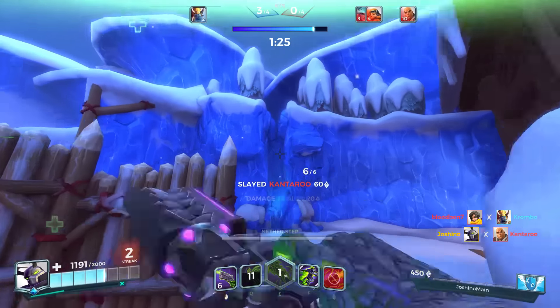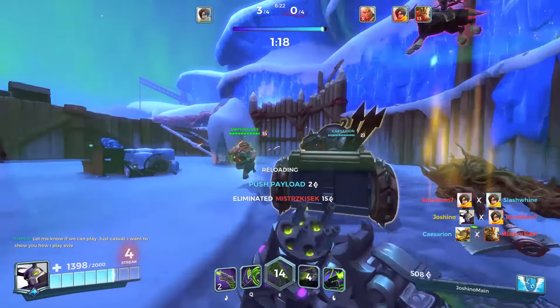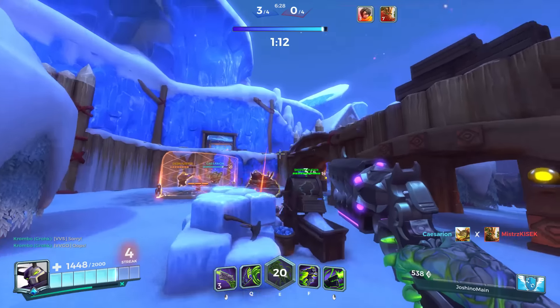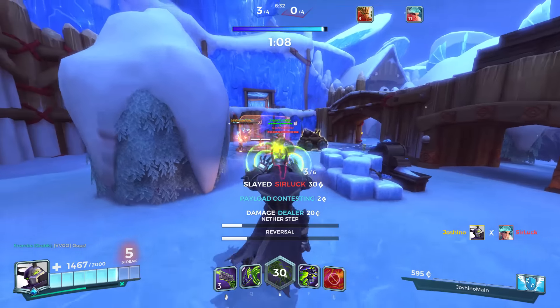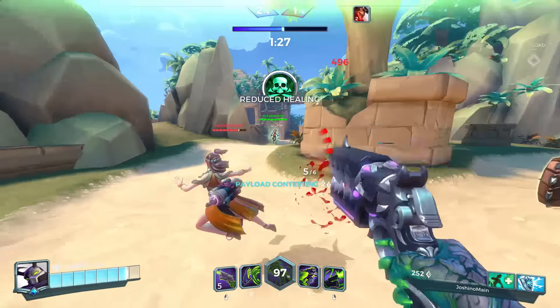Worth mentioning is that Androxus passively floats like a feather to the ground, called Drift, and in combination with the three steps you can glide great distances and practically fly around the map — in some ways more elegantly than Drogoz with his jetpack. This weightlessness is great even without Nether Step; jumping from an elevated point or cover to glide toward enemies will make you harder to hit and approach from unexpected angles.